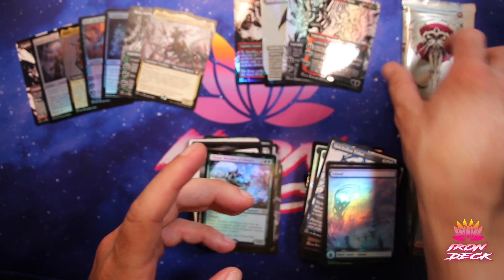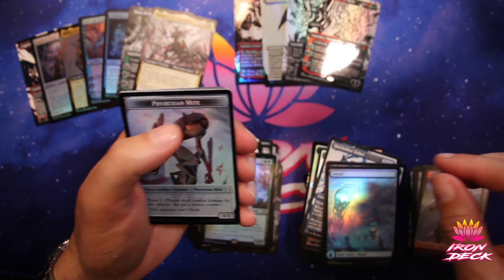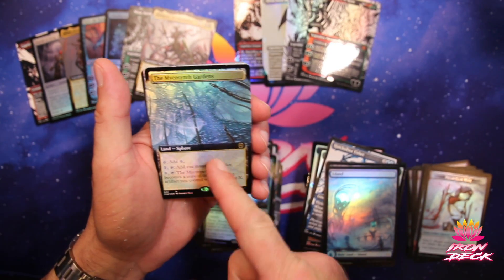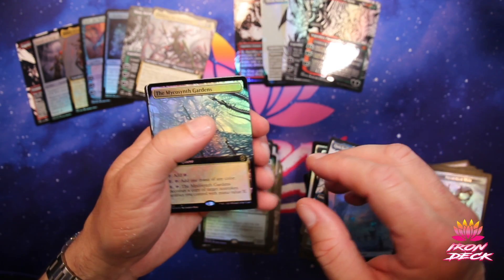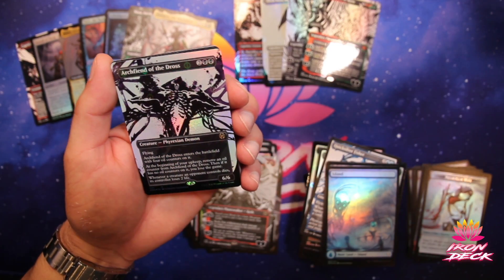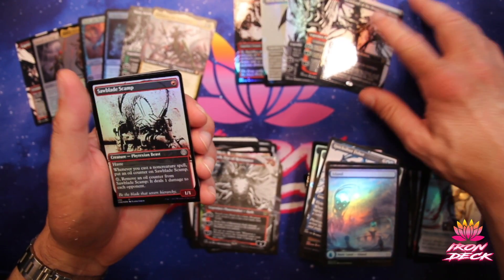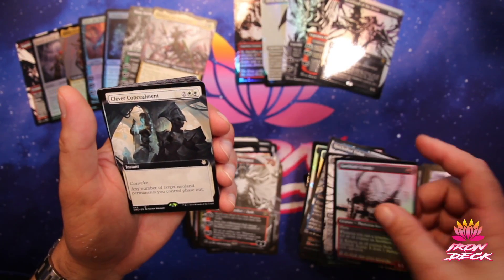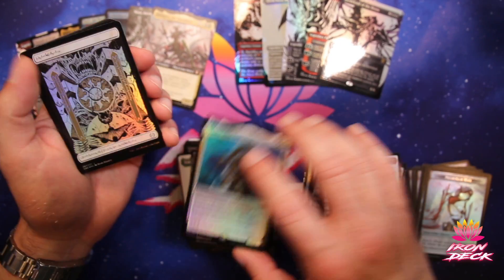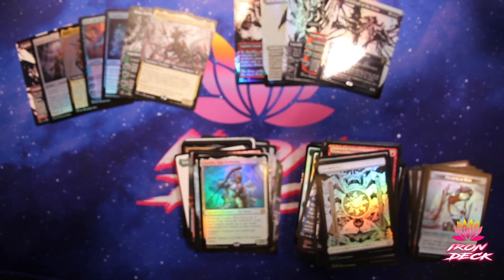Last pack. Thanks again for watching — really appreciate it, hope this is entertaining for y'all. Comment and tell me if you think I did good on this box — I think I did. Microsynth Gardens — there's a good card, this has been seeing some gameplay and has gone up in value. Another Koth. Archfiend of the Dross — Step and Compleat. That's five! Five rare slash mythic Step and Compleats in this one box — that is insane! Clever Concealment. Another Microsynth Gardens. Kemba. That's definitely the way for one of these box openings to go.